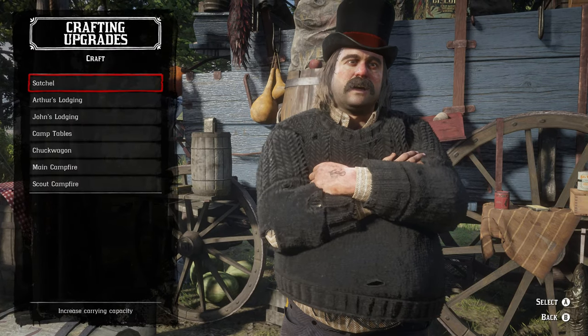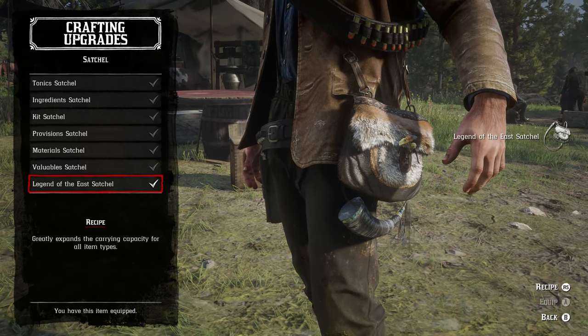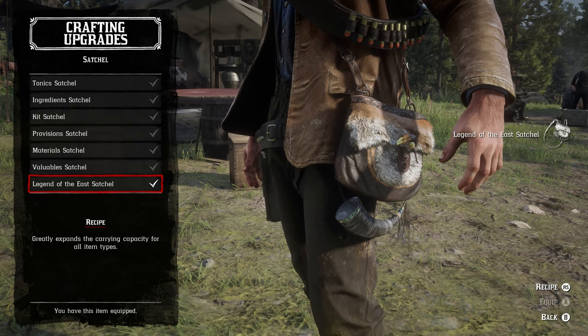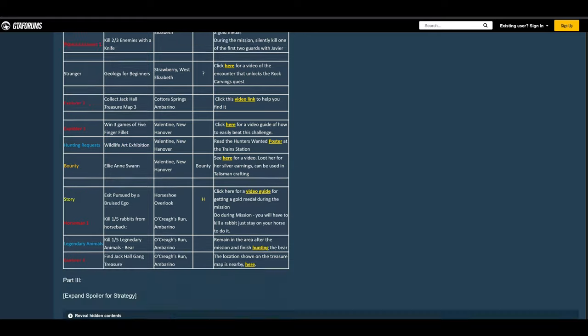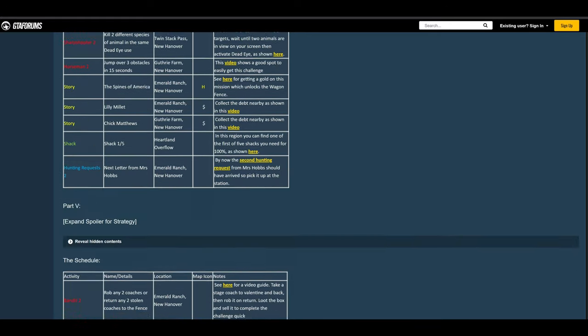Follow these guidelines and you'll have the Legend of the East Satchel and more capacity to store items than you will ever realistically need, which will make the rest of your quest so much easier. If you've found this guide helpful, you may want to check out the link in the description for a much bigger challenge — completing the game to 100%.